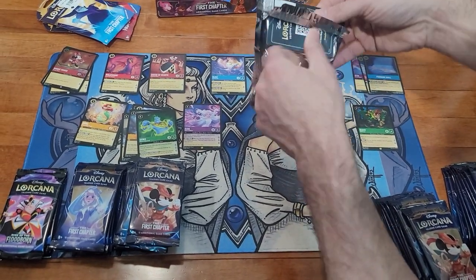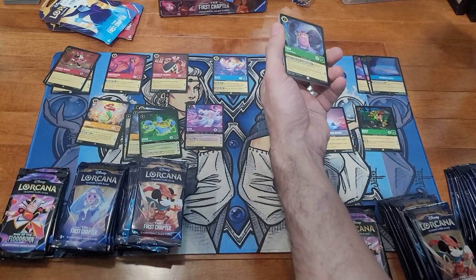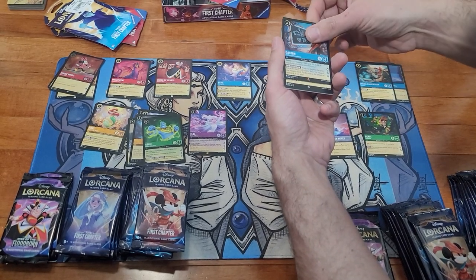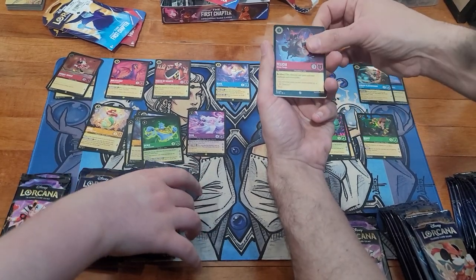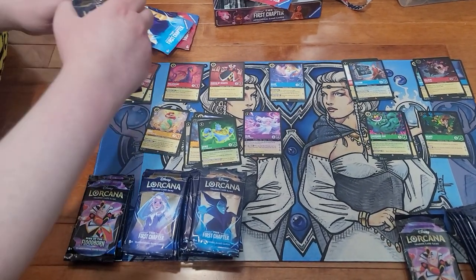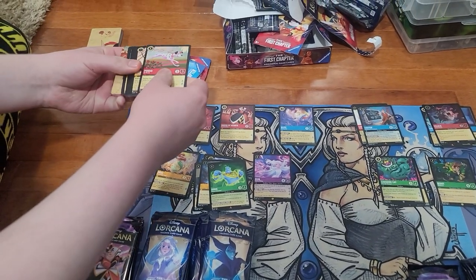I think the Dragon is a pretty good pull. Got Pain, Caterpillar, Gaston, and a super rare Cheshire Cat — plus a foil Felicia. Then on the other side: Ariel super rare. The one we're still needing to complete our first set is Captain John Silver — we need a lot from the second set too, but a whole case of those is coming.